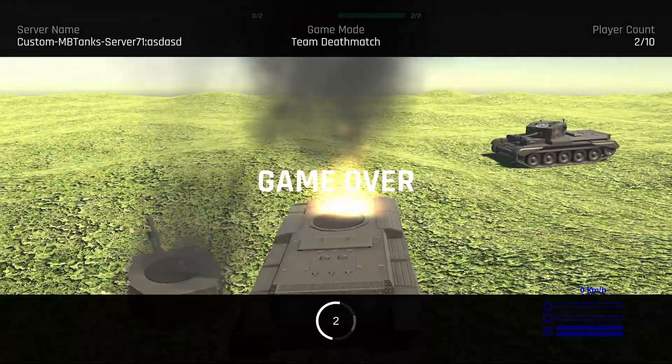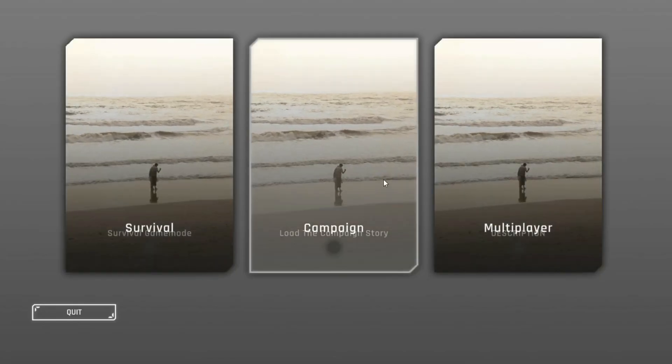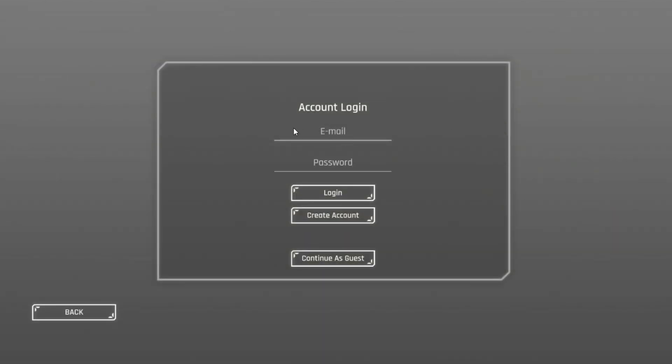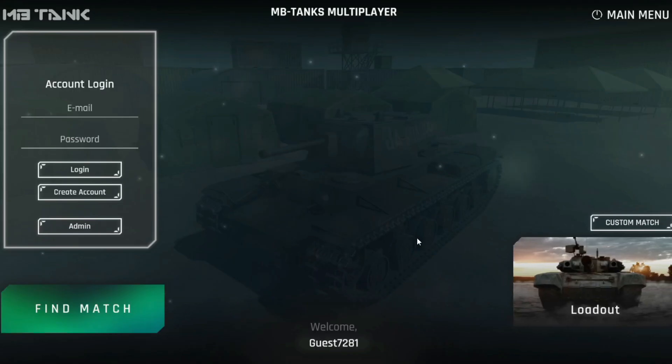Once you die, the points are now two out of two, it ends the game, and then it reloads the current map and resets all the score, and then you can play again. Here you can see the main menu to select what version you want to go into. I have survival, campaign, and multiplayer. Currently, the multiplayer is the only menu that works, since that's the game I'm making. And here you can see the login screen that I've been working on. If you continue as guest, it takes you right back to the last menu, which doesn't actually log into an account, so it generates a random guest name and doesn't save your kills or progress.